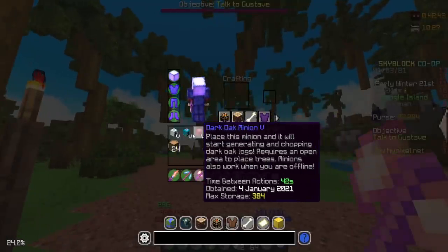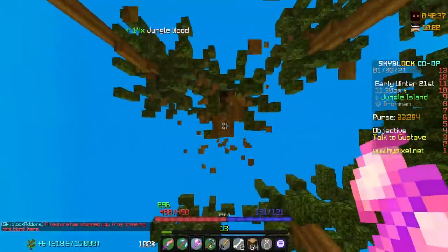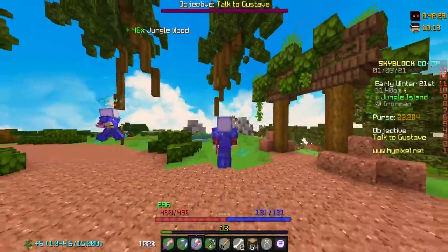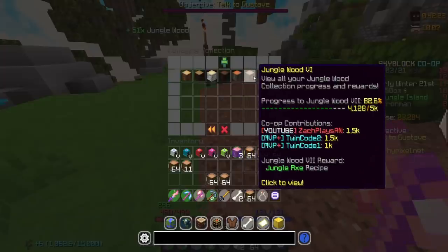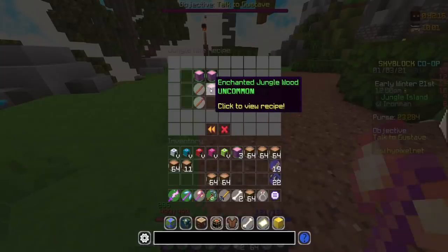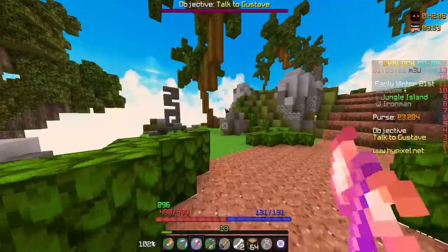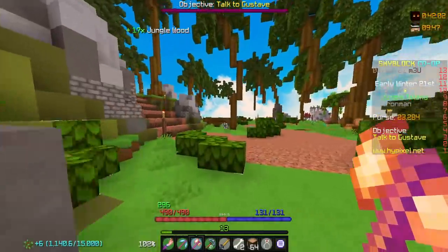We just finished collecting birch, spruce, dark oak, acacia, and jungle wood to make all the minions to level five, which is amazing. The haste potion helped more than you guys can ever know. We have about four and a half more minutes left on this second batch of haste three potions, so we keep going because we're actually getting pretty close to the jungle axe. The jungle axe is a lot better than the golden axe — it's only three enchanted jungle wood, which we definitely have enough for. It's all about the collections, and that's a big theme in this series.